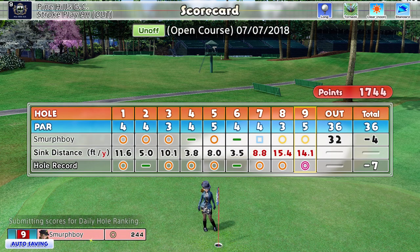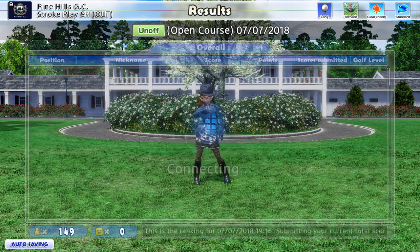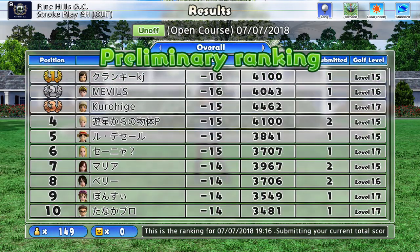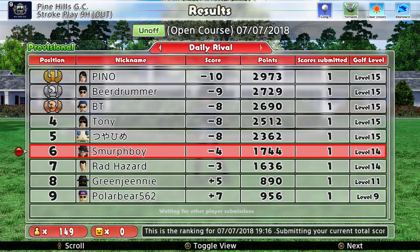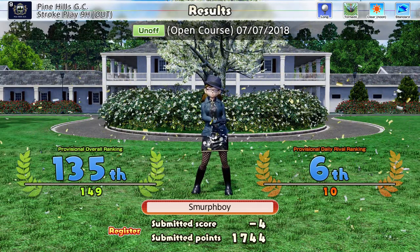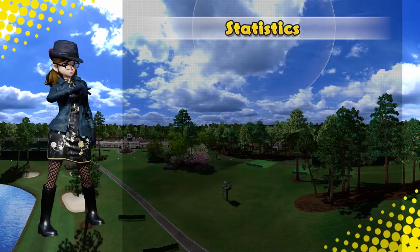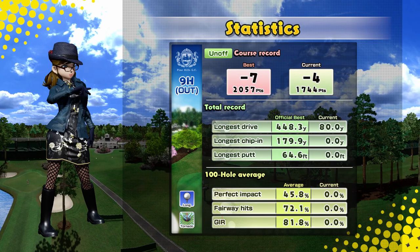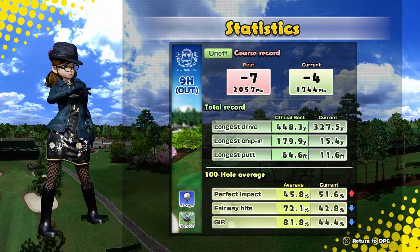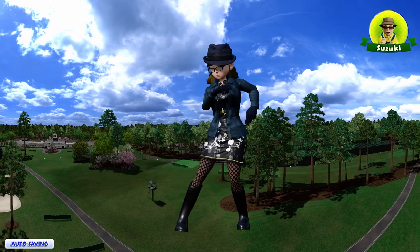So we're going to end up on four under. We'll play it with customs and see how different it is with the custom clubs. 16 under looks a good score — if you think about it that's seven eagles and everything else is birdies, that's ridiculous. Look at those stats — we didn't hit the fairways, didn't hit the greens right. Let's try it with custom clubs, see how much it bails me out.